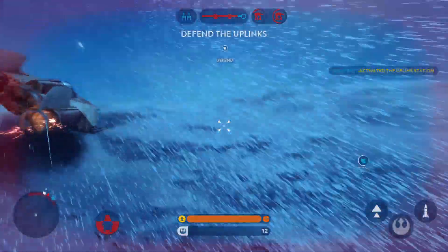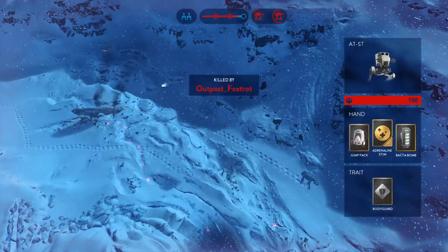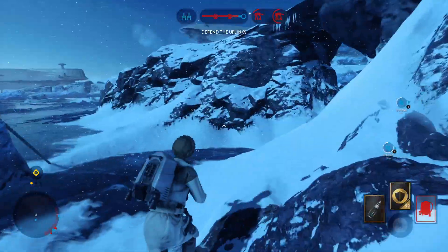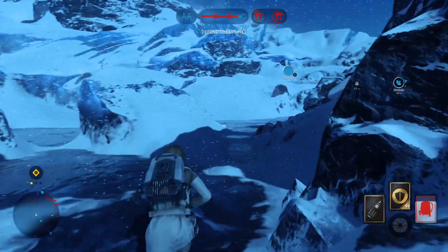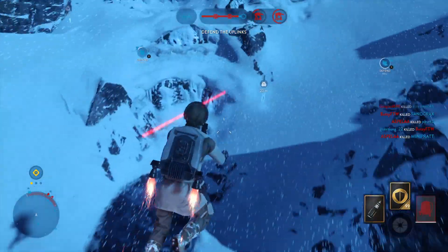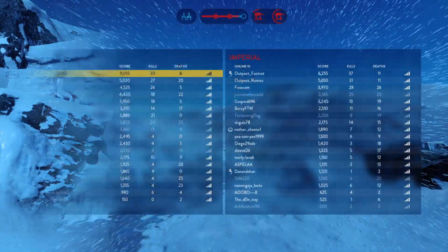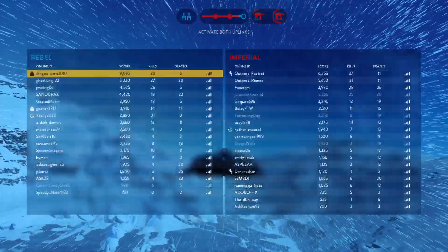The uplink station has been activated. We need some squadron support. We could use some feeder support. The uplink is offline — get it back up. We need it for our Y-Wings.